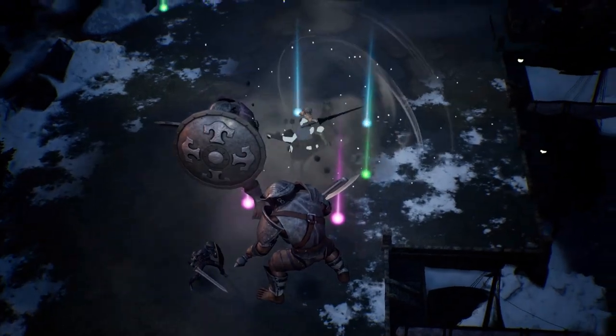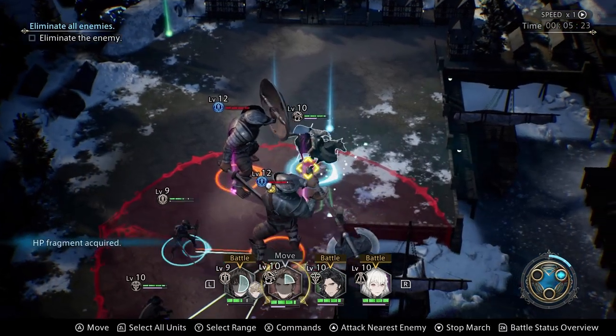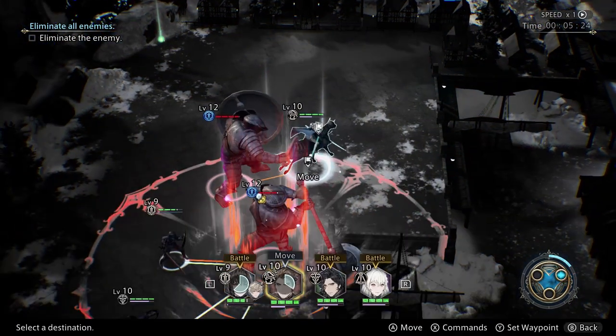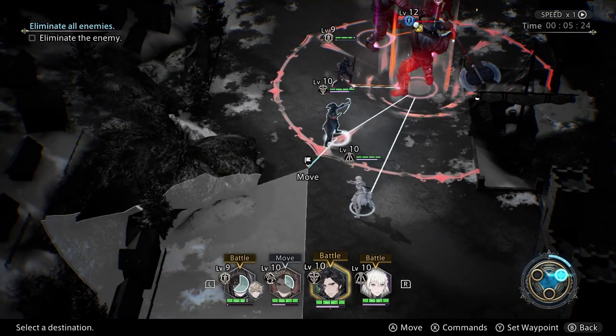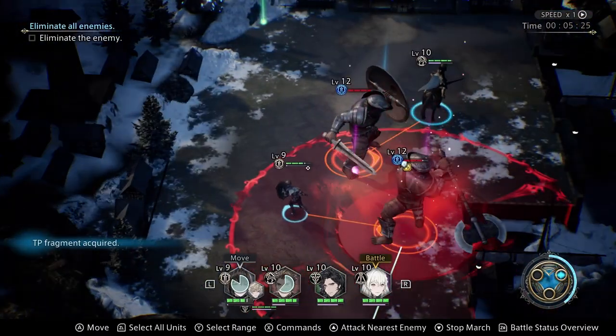Battles can get hectic and things happen fast, so rather than trying to put the cursor over a specific unit to select it, use the select all button to pause quickly. From there, you can then cycle through to the unit that you want to select, or simply get the lay of the land for a second and decide your next move.